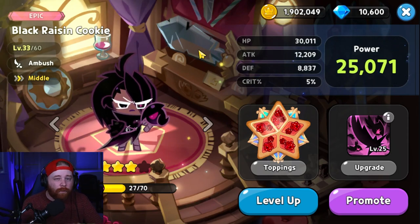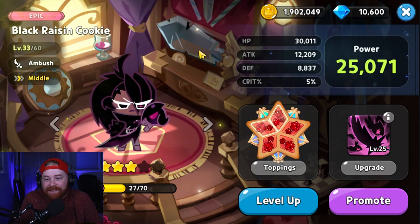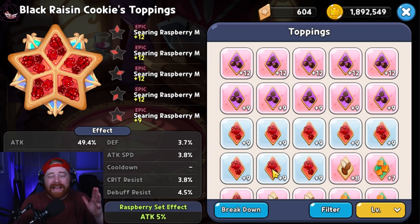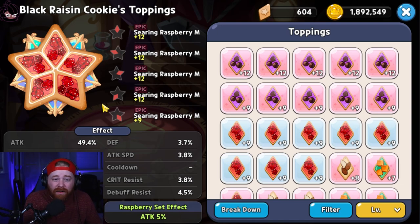The fifth cookie is Black Raisin Cookie — she is absolutely ridiculous. I've been sleeping on her and haven't started building her yet purely due to lack of resources, but I highly recommend focusing on building her. For toppings, run a full searing raspberry set. Focus on three key substats: damage resistance for survivability, cooldown reduction to use her skill as often as possible, and additional attack — since Black Raisin is an ambush cookie built for maximum damage output. Taking advantage of those two-set bonuses on a full searing raspberry set is the best way to go.